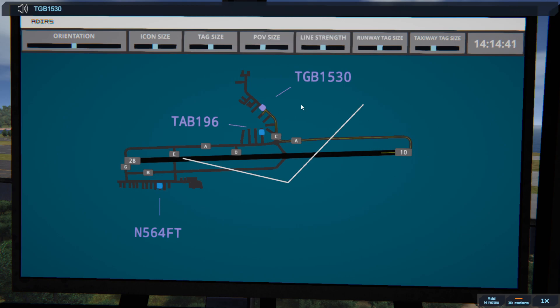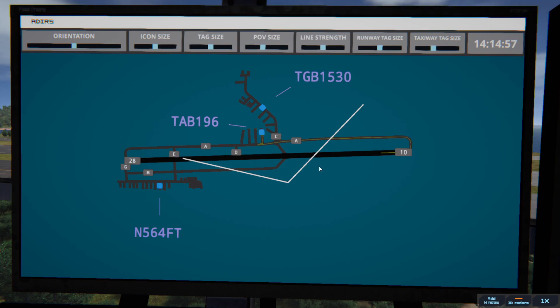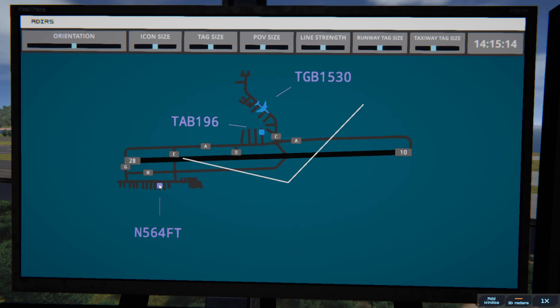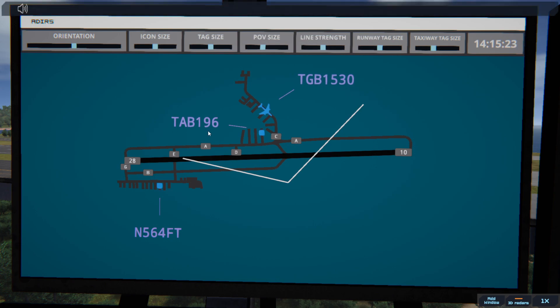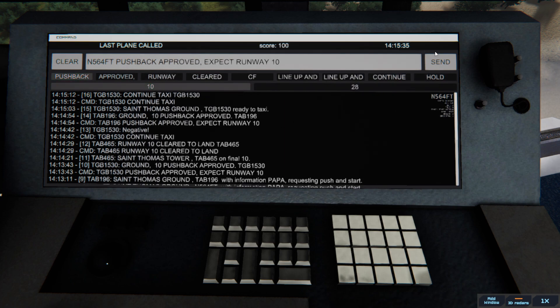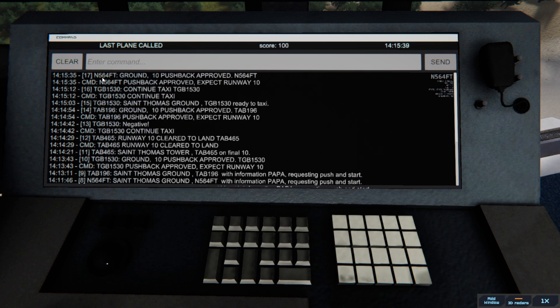Globe 1530, continue taxi. Leslie 196, pushback approved, expect runway 10. Oh, that's different — that's not Globe, that's Leslie. Leslie 1906 — you're not pushed back yet. Globe 1530, ready to taxi. November 564, pushback approved, expect runway 10. 64 Fox Tango.